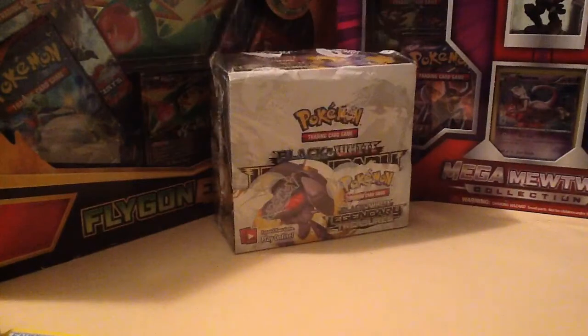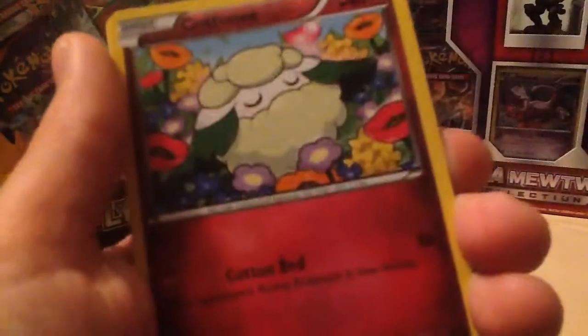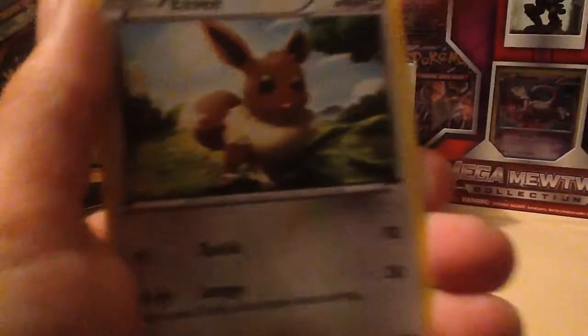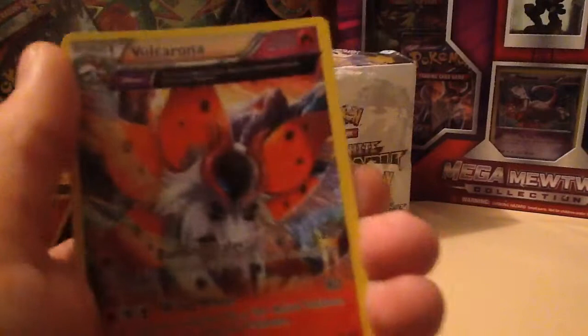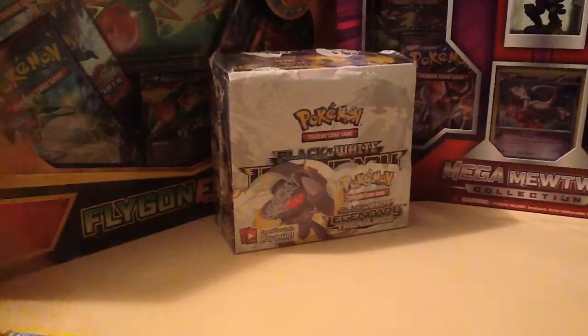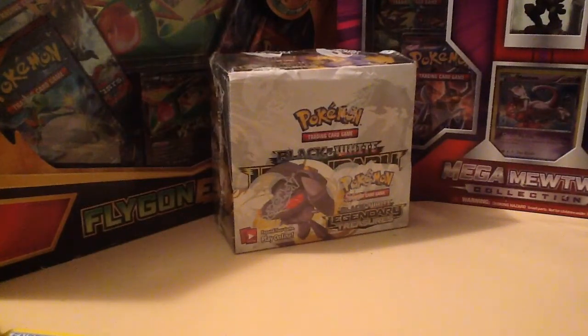Last pack of the day, and this time I'm actually serious. First we have a Scizor Spirit Link, then a Kirlia, Porygon 2, Cottony, Ball Toy, Ralts, Gullet, Eevee, Oddish, and the rare is a Volcarona. That's a very nice card. So we got a couple full arts, but mostly the best card was a Toxicroak EX. That's really all we got, but okay. I will see you next time. Bye.